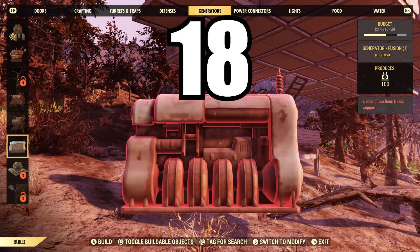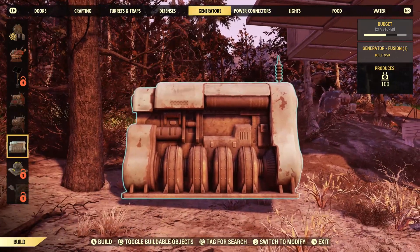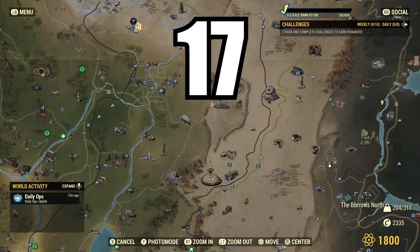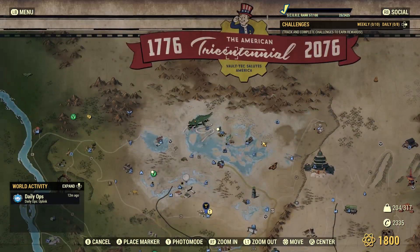To obtain the Fusion Generator, complete the Poseidon event twice — you won't have to do it again. Go the extra mile and explore your current area a little further to open up the fast travel points.